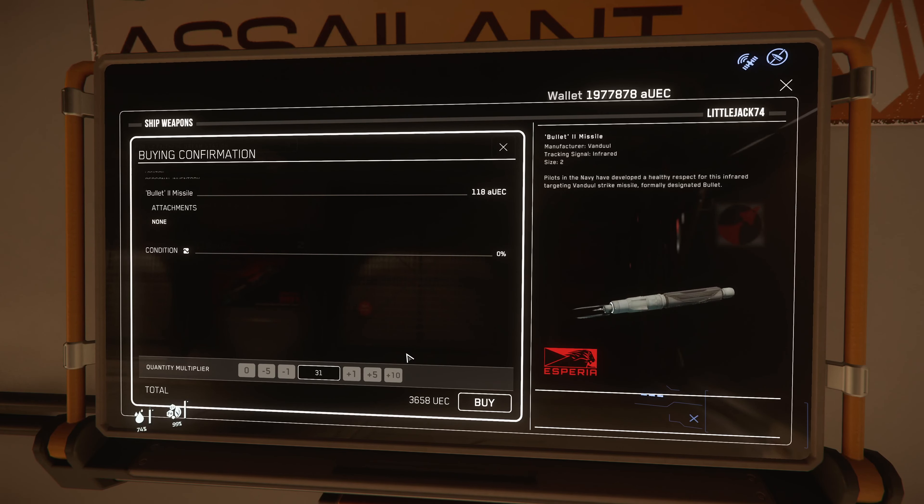And then weapons - NN-14. There you go: NN-14 cannon, I need two. And we buy it - 28,000. That's alright, I still have something in my wallet. So that's it. Now let's check - loadout manager, Scorpius, vehicle weapons, missile rack.